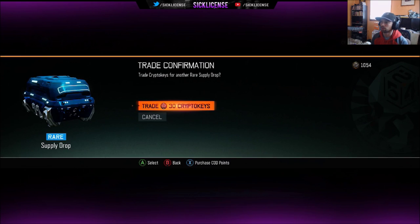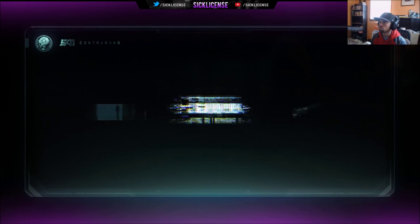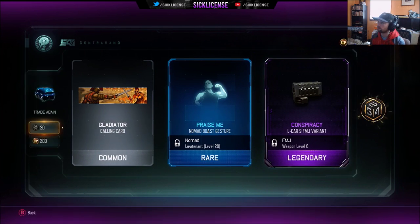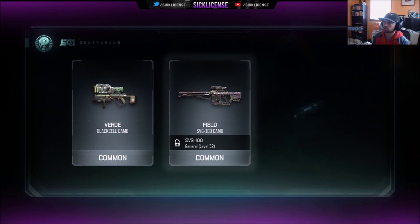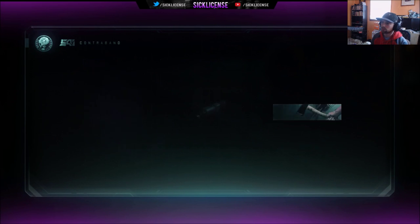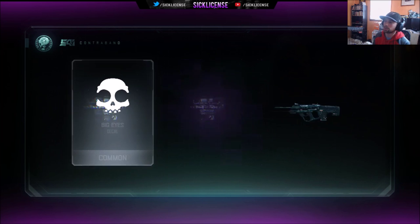Knuckle sandwich again. Man of War inferno — not bad. Gladiator, praise me, nomad, L-Car FMJ variant — we may use that. Bonus 30 crypto keys, I'll take that! Third a black cell feels for the SVG stock — that one wasn't great. I see some yellow in there though — Argus camo ice for the Argus again. Come on, luckily we'll be able to burn duplicates.